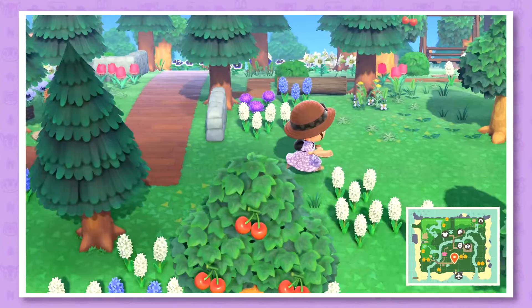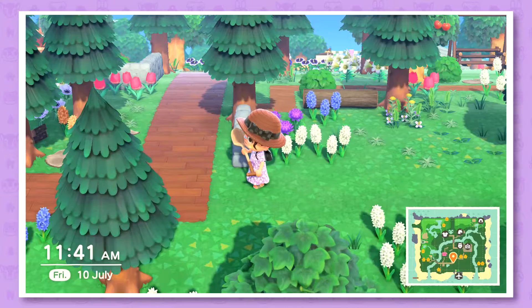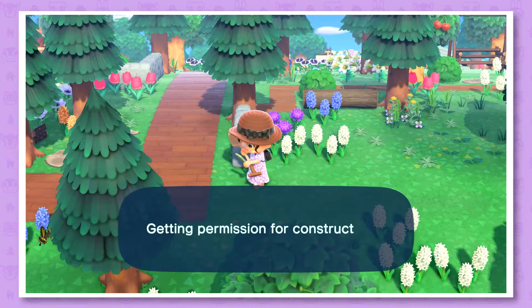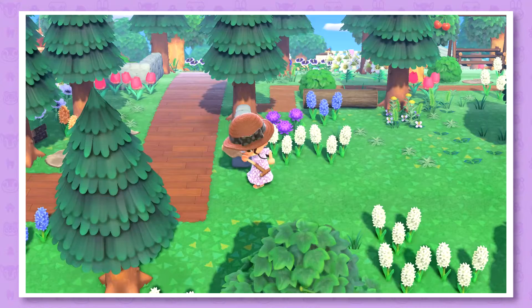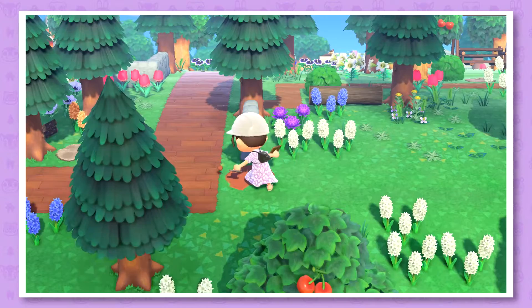Maybe we can make the path go this way and then down here. I also wanted to download a path design that I saw online, which I'll probably do later. So let's open the island designer. I also have a really cute outfit — it's super sweet and really summery. Let's take the wood path first.